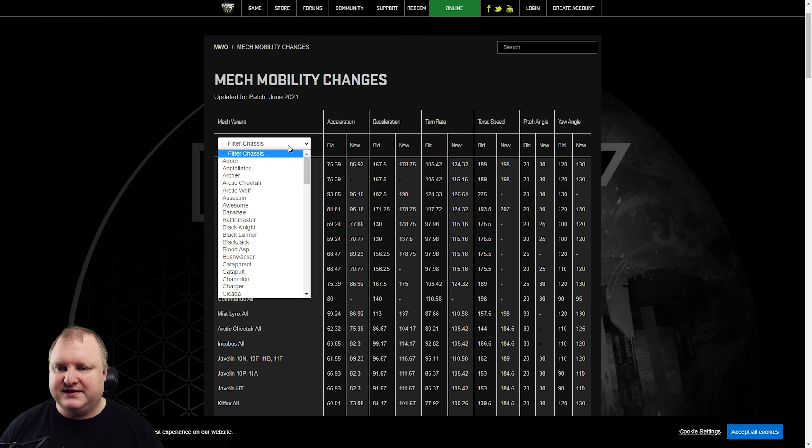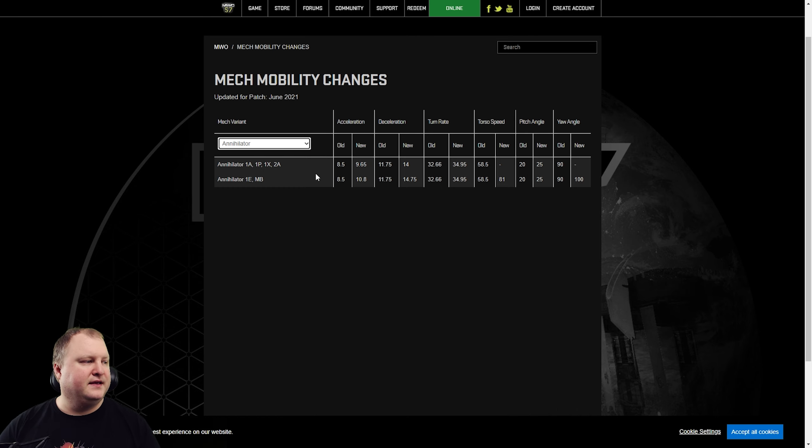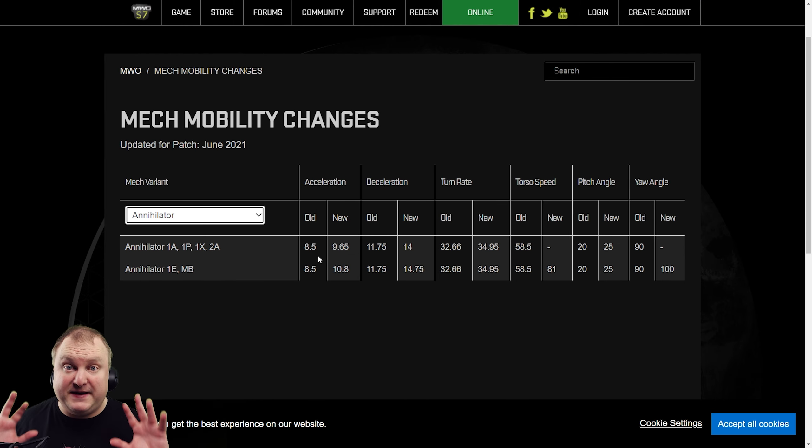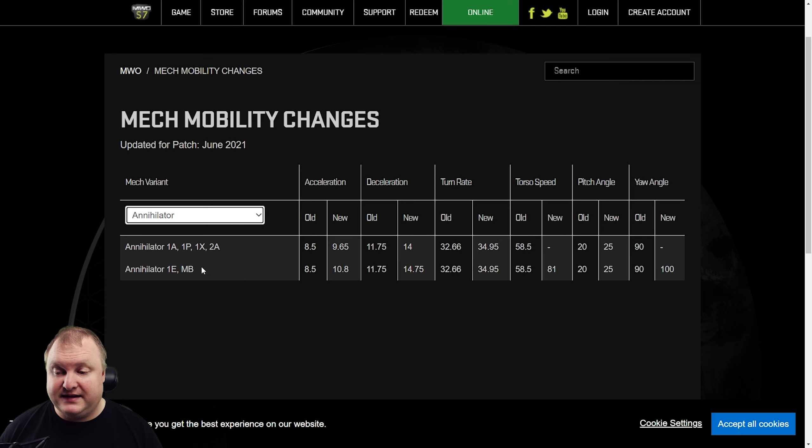What we are seeing here — for example, let's go to the Annihilator. We find out that the Annihilator Mean Baby gets a nice boost to torso speed, whereas the Annihilator 2A — one of my all-time favorites — still keeps that same tortoise-like torso speed. Acceleration and deceleration will go up a little bit. The pitch angle will be a little bit better; I wonder if that's enough to shoot light mechs standing right in front of you — it's only 5 degrees. Mean Baby and 1E get a little more agility and acceleration; the rest stays the same.